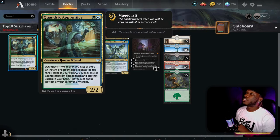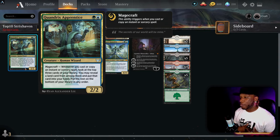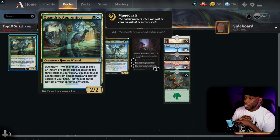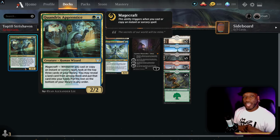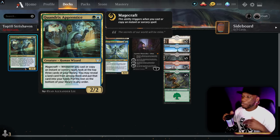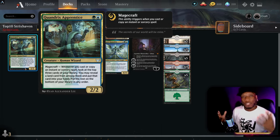Next we have Quandrix Apprentice — a two-drop 2/2 with magecraft. It says whenever you cast or copy an instant or sorcery spell, look at the top three cards of your library; you may reveal a land from among them and put it into your hand, then put the rest on the bottom of your library. When I first saw this card I thought it was weak because you can only pull a land out of the three cards.